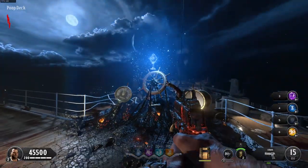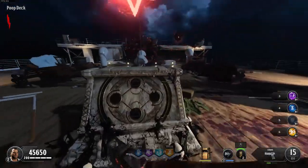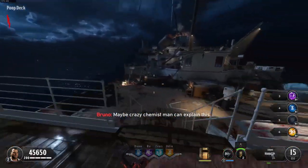So what you want to do first is turn on the power. Then go to all four perk locations in the map and turn them on.